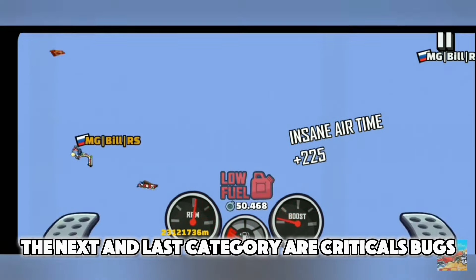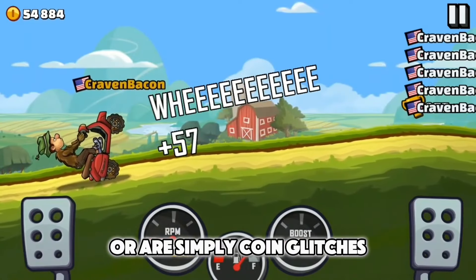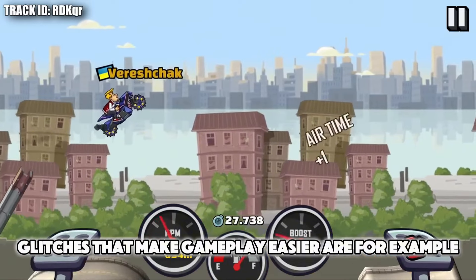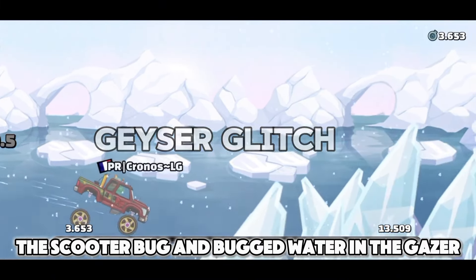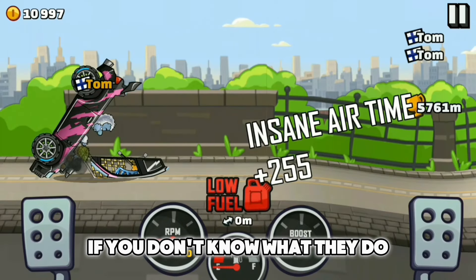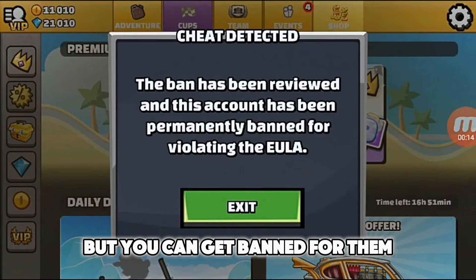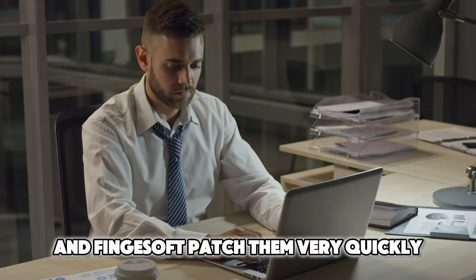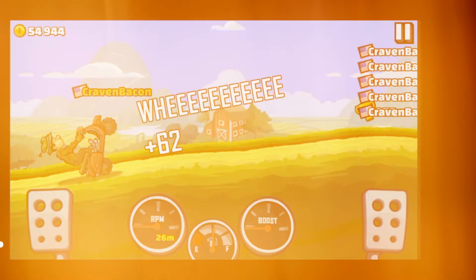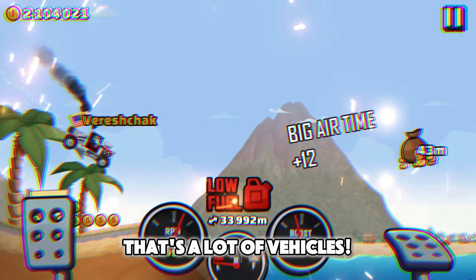The next and last category are critical bugs. Most of them mainly make gameplay easier or are simply coin glitches. Glitches that make gameplay easier are, for example, the scooter bug and bugged water in the Gazer. Coin glitches let you earn a lot of coins — sometimes even being AFK — but you can get banned for them, and Fingersoft patched them very quickly. However, it was possible to do them with scooter, motocross, rally car, hill climber, monster truck, and dune buggy. That's a lot of vehicles.